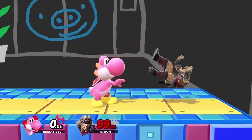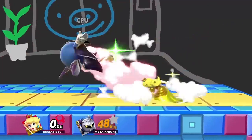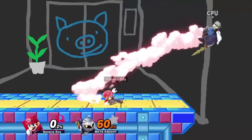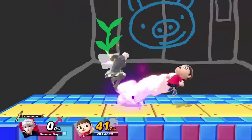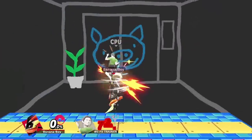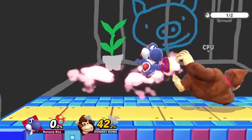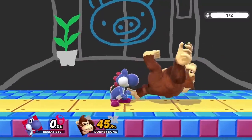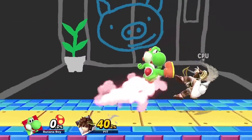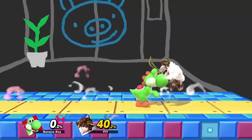Besides using a combo starter after the opponent techs, you can also start another tech situation to keep up the chase for even longer. A good deal of characters can't get much damage if the opponent techs away, but for the amount of stage control you get when the opponent chooses that option, even if you don't cover it, it's fine. If you're still not fast enough, either take the stage control or try to punish what the opponent does after they tech. If the opponent misses their tech, you can do something called a jab lock — simply use a weak move like a jab within 25 frames after they touch the ground, go for a second jab right after, then use an attack of your choice within 38 frames.